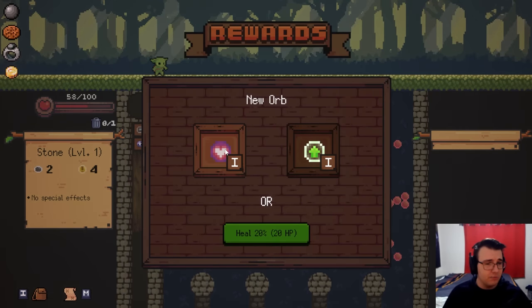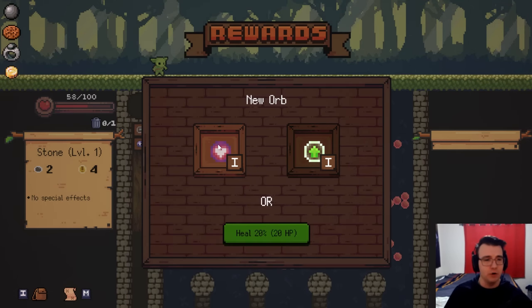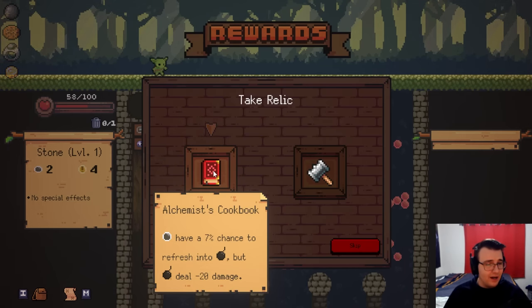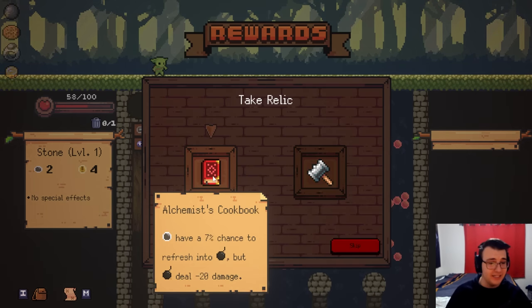I could take a new orb. The Doct Orb deals no damage, but it heals you for each peg hit. Where were you before? I might take this. Or a Swolt Orb — it upgrades the orbs. I think I'm going to go for healing. It can only be used once per battle, but I kind of need this. And then a relic. Orbs or bubbles have a chance to refresh into bombs, but bombs deal 20 less damage. Or, projectile attacks have overflow — excess damage carries to the next enemy. That's pretty good, but so is this. Even 30 damage bombs is fine when you're going to be seeing a lot more of them. 7% is not a bad chance — let's take the fun one. Refreshing the bomb seems like a jolly old time.